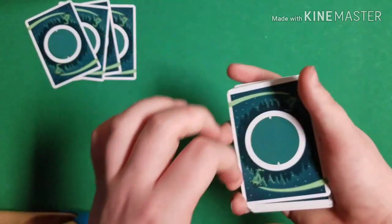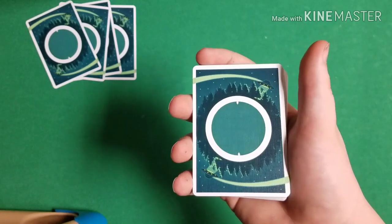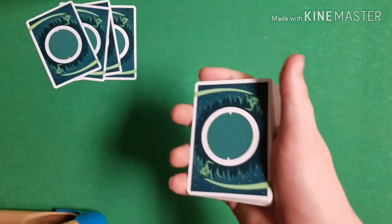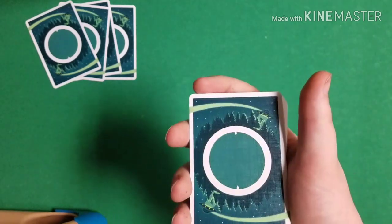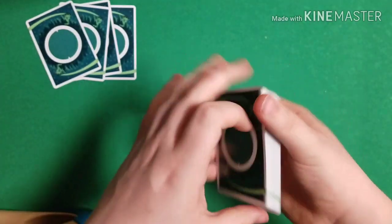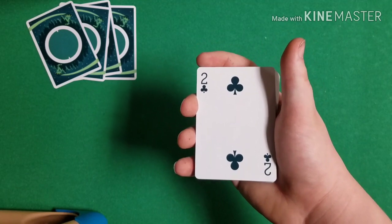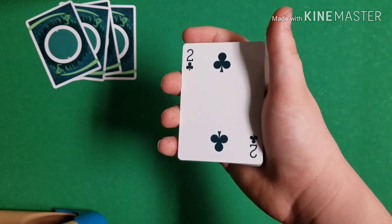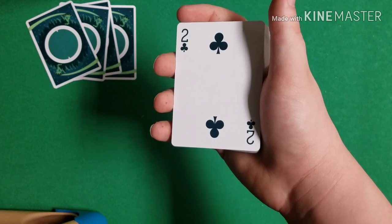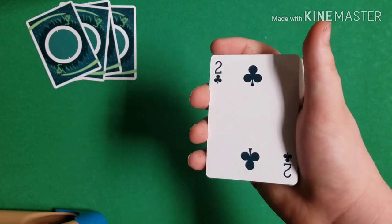Give the cards a quick cut, then spread through the cards to yourself and explain you're taking out four very special cards. The spectator can see the backs but not the faces. What you want to pull out are three high-valued black spot cards — by high value I mean cards from about seven to ten — and also the two aces that you cut to the middle of the deck. So pull out one high-valued spot card such as the eight of spades, then another high-valued spot card.